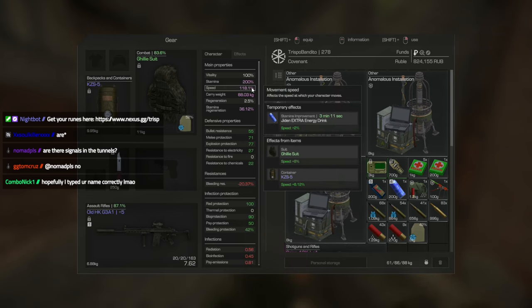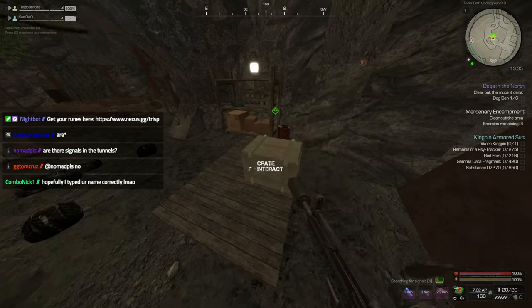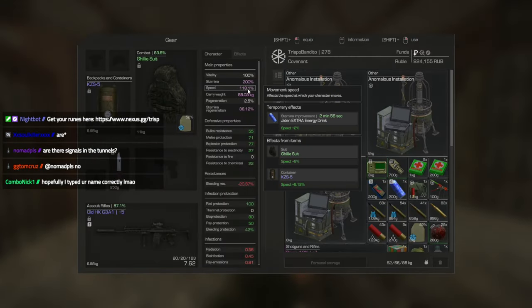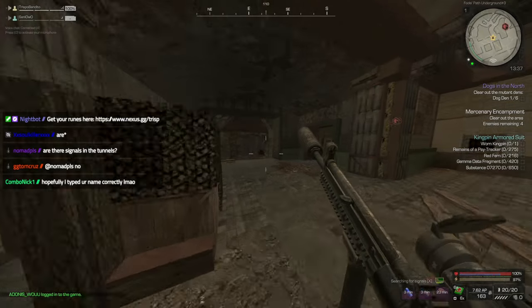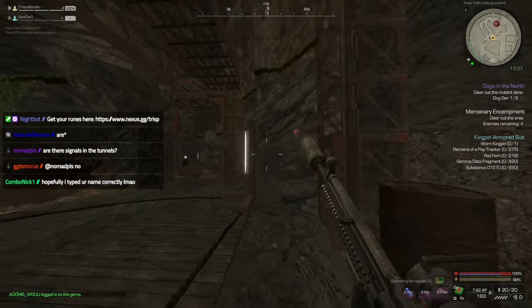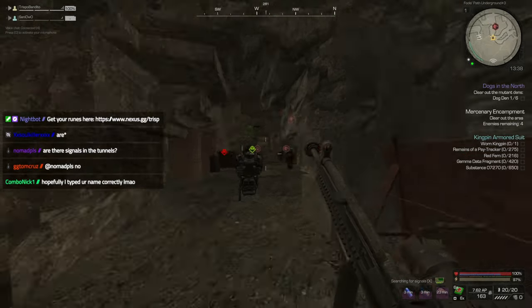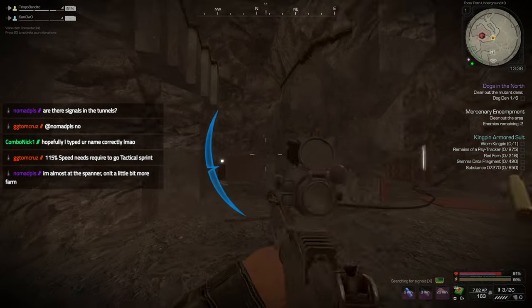To run like this, you just need above — I believe it's 113.5% movement speed, but I feel like it's 115%. But the second you have over that amount of movement speed, which you can see here, you get the tactical sprint. And we call it a tactical sprint because it looks like the tactical sprint from Call of Duty. And that's how you get it.